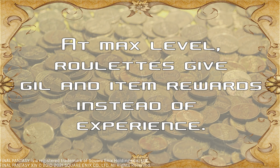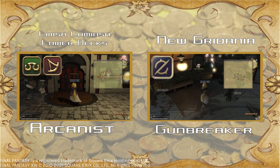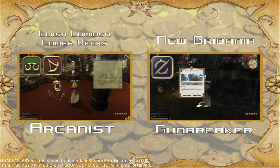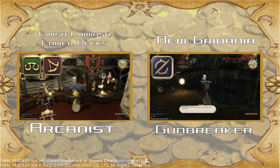This is further enhanced if you queue as that roulette's adventurer-in-need class. The role in need tends to be either healer or tank, and can also be DPS, most often in alliance raids. The easiest way to cover all three bases would be to start out as an Arcanist — the base for both Scholar and Summoner — then pick up Gunbreaker, which starts at level 60. This is possibly the fastest way to get a tank, healer, and a DPS all to 80.